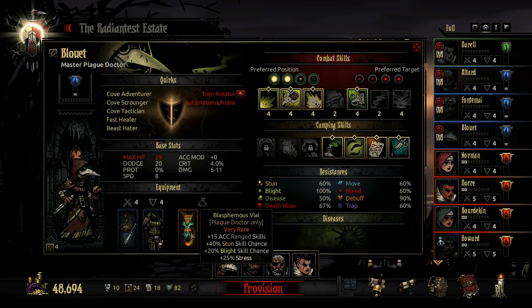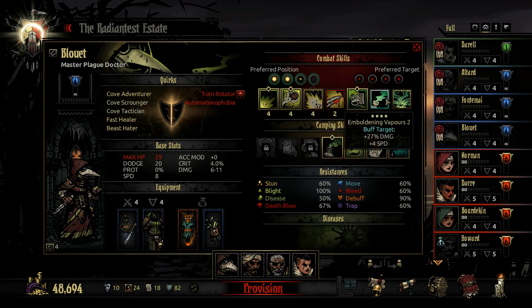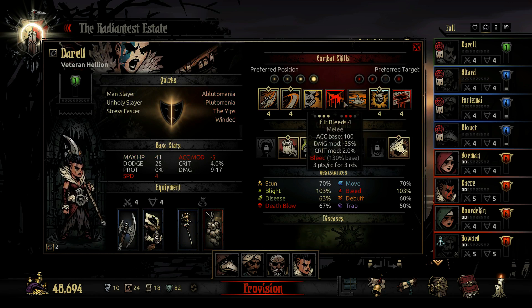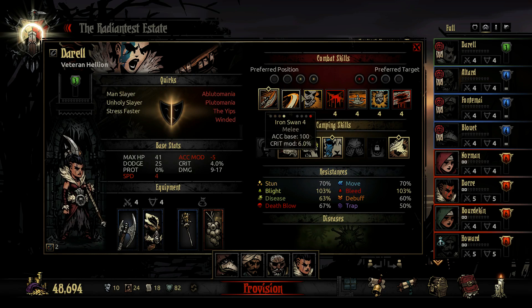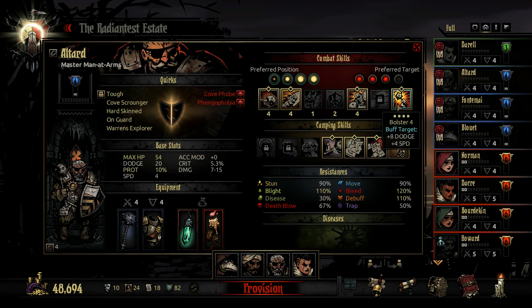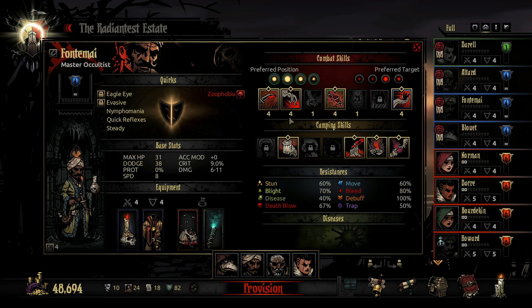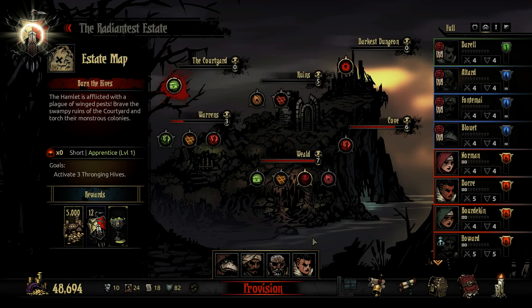We've got blight resistance because blight is really bad here. We also have our plague doctor who is going to cure blight, stun, and shuffle targets. We're not going to be bleeding out - we're going to be using 'If It Bleeds,' wicked hack, and adrenaline rush. He'll be bolstering when needed, using retribution when he can, and stunning. Ideally he won't stun very often because that moves her out of the front ranks and she won't build Iron Swan. This team is geared toward one specific fight.